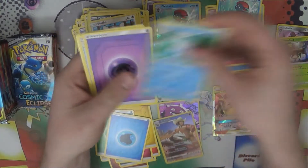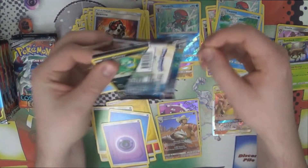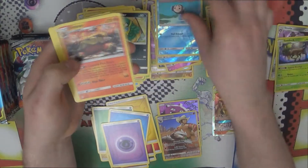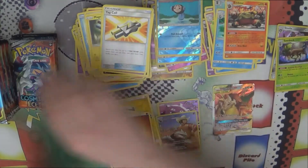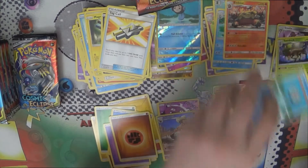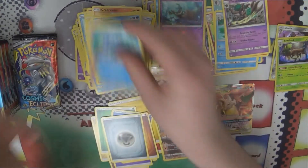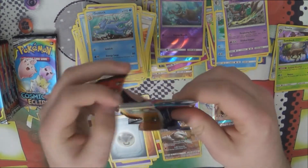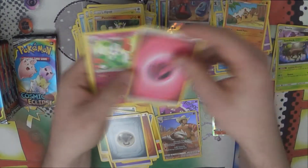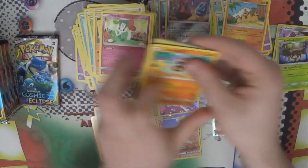Another character rare with Excadrill. For anyone who hasn't watched the previous box openings from this case — yes, I'm aware the character rares are a little off-center. They're all matching in how off-center they are, and I think that'll continue for the rest of the case. We might put together complete sets of slightly off-center character rares — maybe that'll interest someone. At least it's not every reverse.